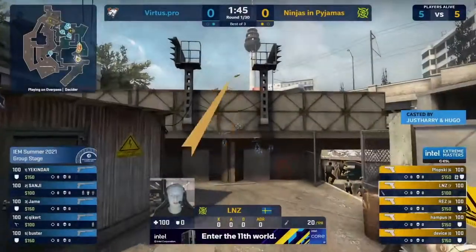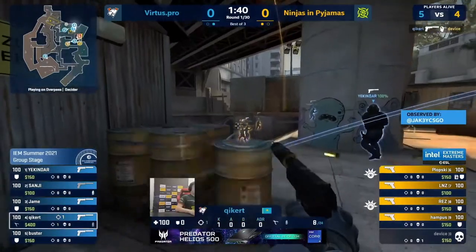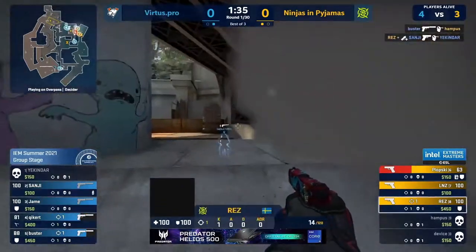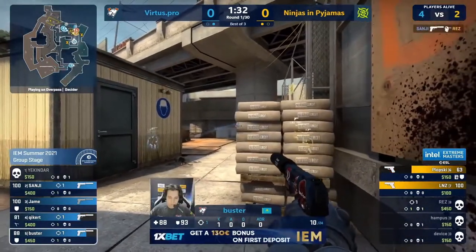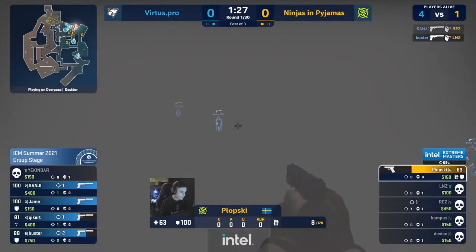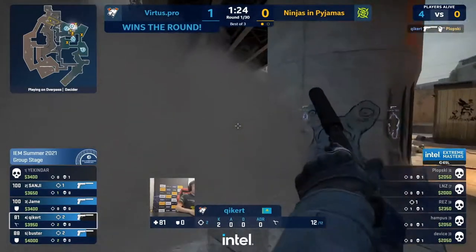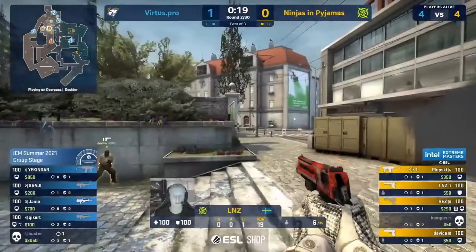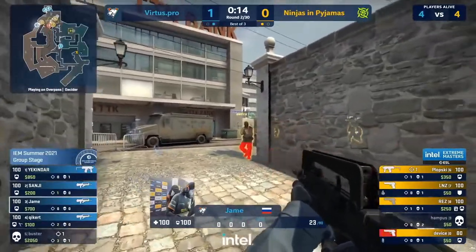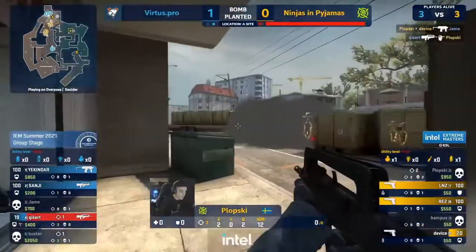Let's see if they're up for the task — CT for VP, NIP B rush and here they come. There's a big stack here for VP. That's an awkward flash. Kicker and Buster good for a kill apiece — the Ninjas getting closer. They don't know about Buster on the short side yet. Always going to drive one into the back of the skull of Linus. Just Plopski the only man between VP and a dominant pistol round — and there he is, on long.